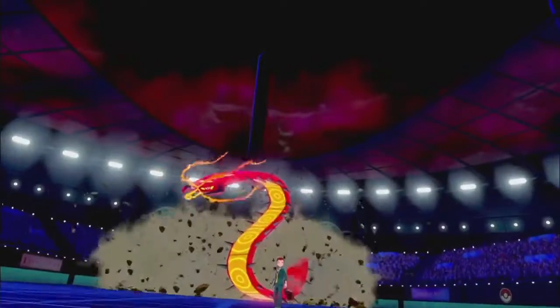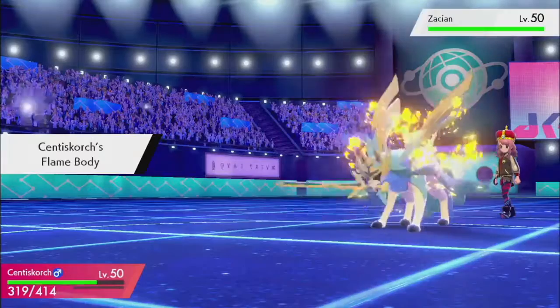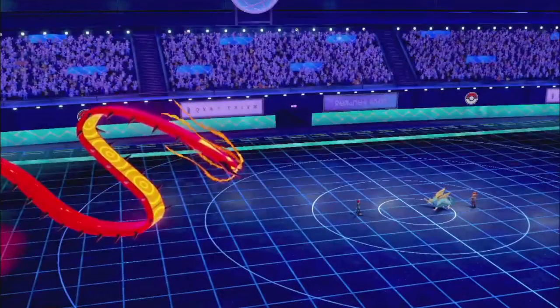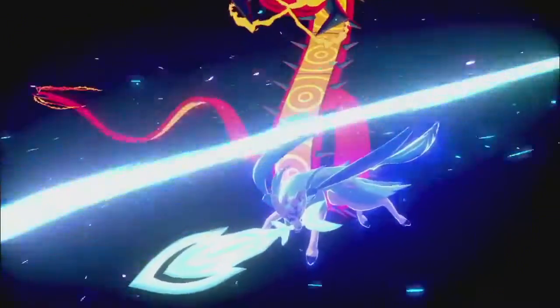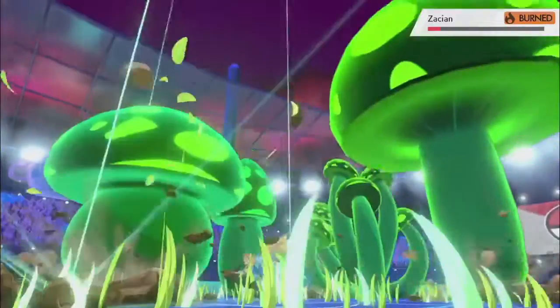It's a defensive set with mixed attacks. It's got Flame Body, which goes well with a defensively decent-typing Pokemon like Centiskorch, especially when steel-type spam is by far the biggest threat in the meta — and that's of course Zacian, which is on the screen.